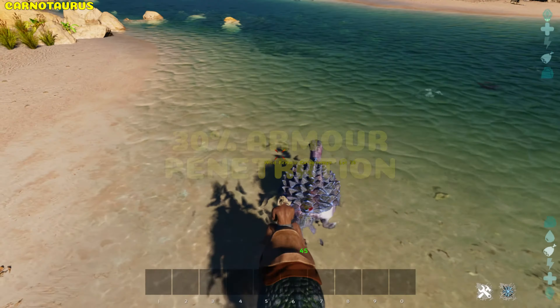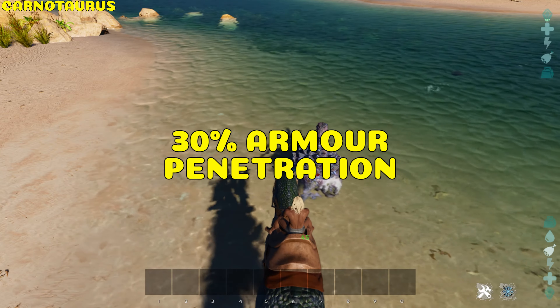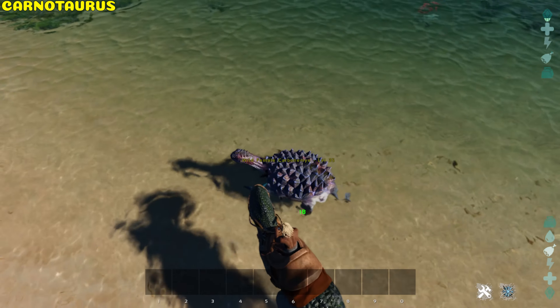Carnotaurus. The Carno bite has 30% armor penetration, and its headbutt inflicts bleed damage for 10 seconds.